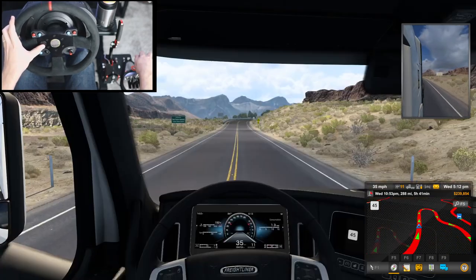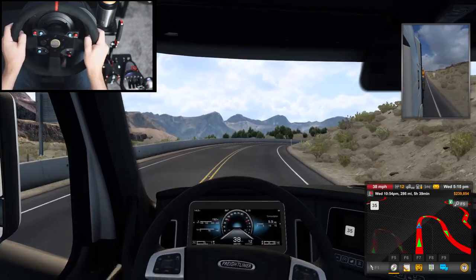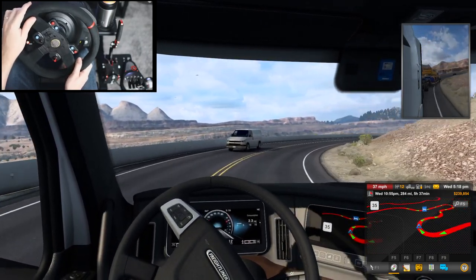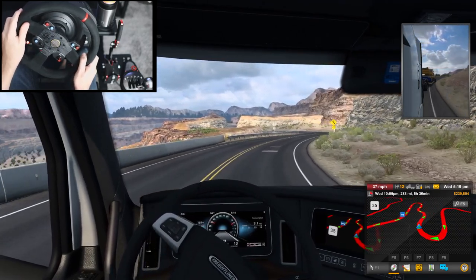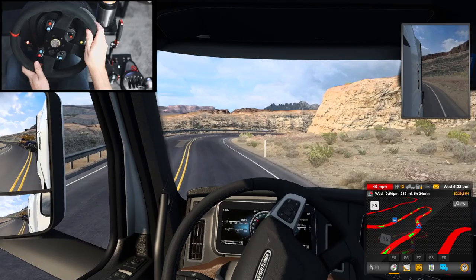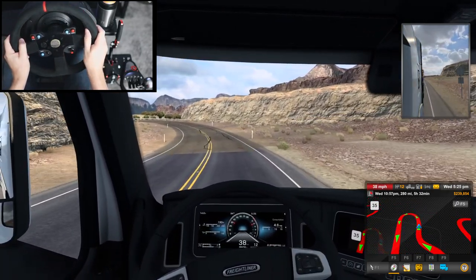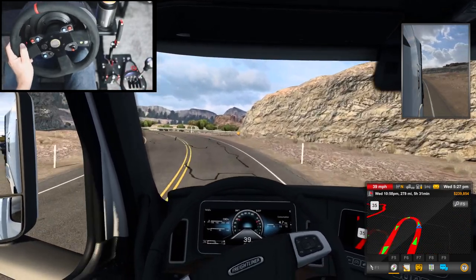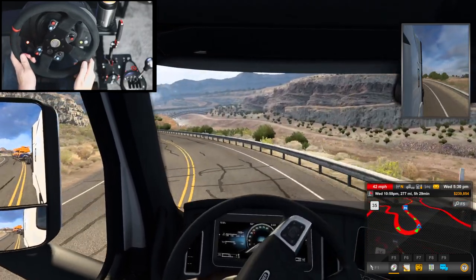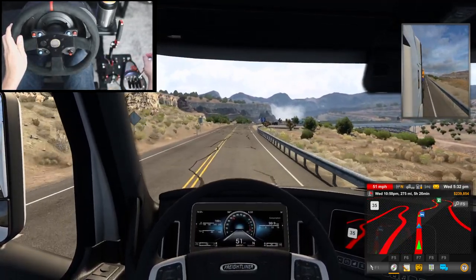Oversized load. Let's get back to reality. It's a 35 mile an hour zone over here. The views, though — that is unbelievable. But this road — oh my gosh, it's like constant zigzags everywhere. I need to slow down for this turn. We have such a long and wide trailer today that it's so easy to clip something, especially on such a tight road. It goes over the double yellow quite a bit.